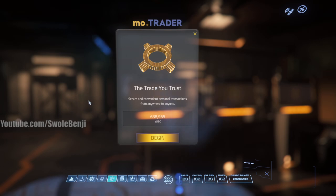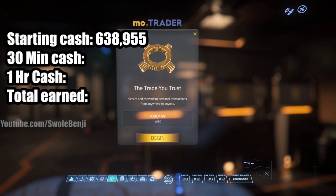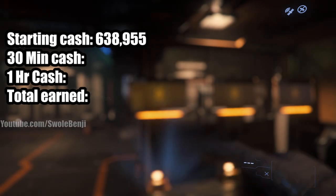Today we are going to find out just how much UEC - the currency in Star Citizen - we can make by doing one hour of bunker missions. Just the low tier stuff, not the high tier stuff, something that a newbie can start out with. We're gonna start out with this amount of cash, check in at 30 minutes, and then one hour.